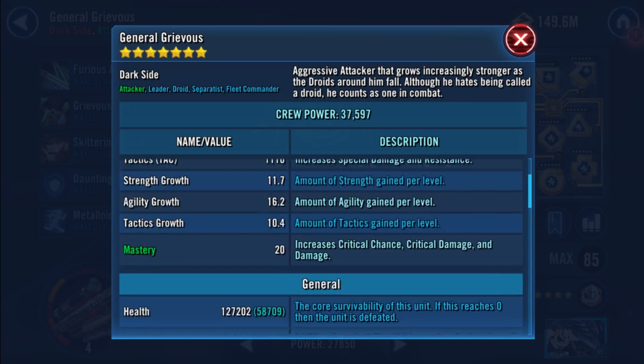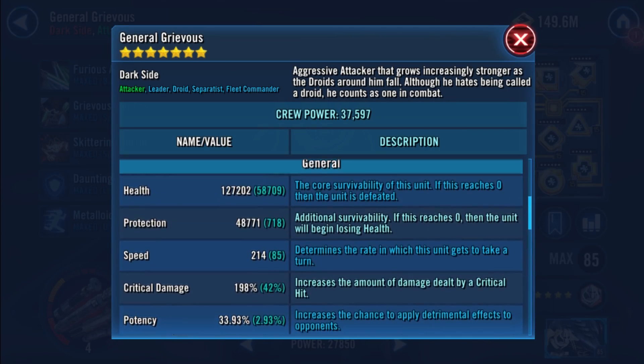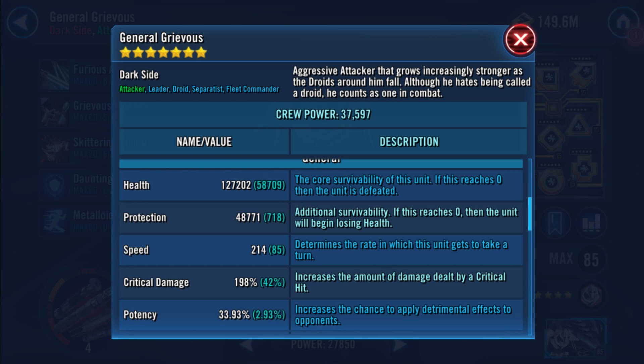Next we're going to quickly go through the mods I have on the team. As I mentioned earlier there isn't anything specific that takes away from how you would usually mod them, which is part of the reason I love this team so much for P1. On Grievous we just have standard 6-dot health mods with a total of 127k health and 214 speed. In case you didn't know, Grievous' damage is based on his health instead of offense, which is why we're monitoring this stat on him.